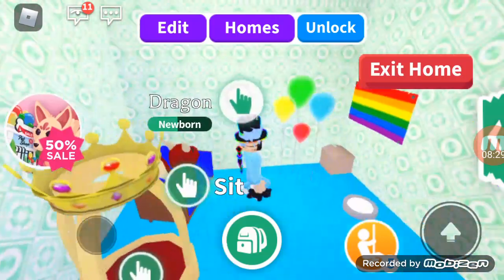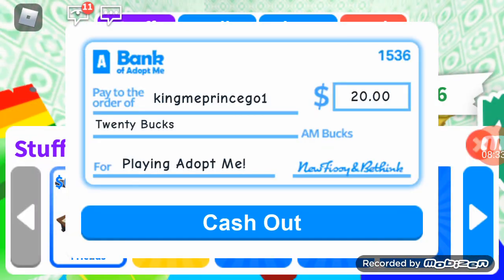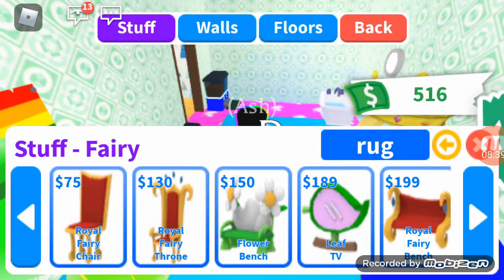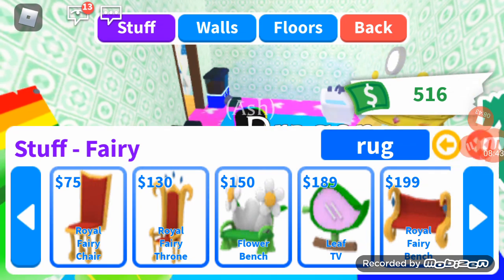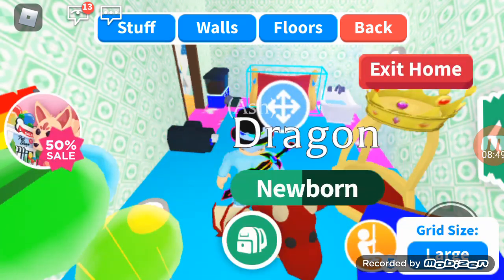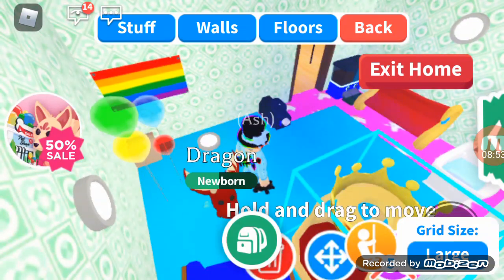So we have the bathtub, we got the crib. What do all legendary pets need? Let's do fairies. Ooh, there's a royal fairy bench — so cool. We're just gonna waste money. It's very nice.